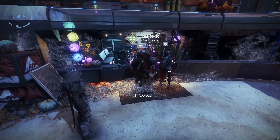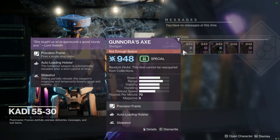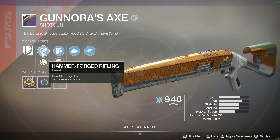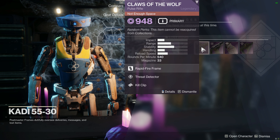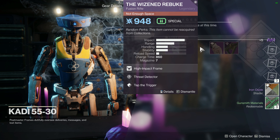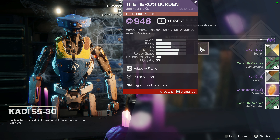We'll go and get all the stuff that wasn't absolute trash and have a look to see if we can make a pretty decent or half decent loadout. It's not the worst roll — it could be better. Full Auto Trigger System and Opening Shot on the Talons of the Eagle — that is pretty decent if you're into scout rifles. Threat Detection and Kill Clip on Claws of the Wolf — I'm not a fan of that pulse rifle at all. Trash and trash.